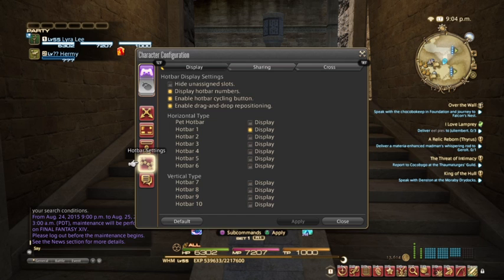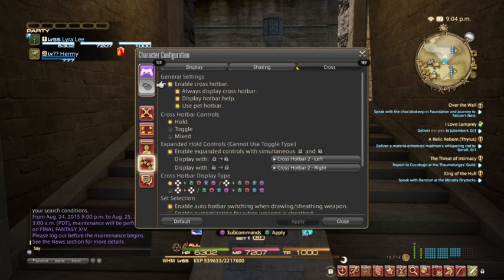In Hotbar Settings you're going to see the Horizontal, the Vertical, and the Cross Hotbar. The Cross Hotbar is PS4-specific and not usable on PC. The biggest benefit in the Cross Hotbar is this section right here — the Expanded Hold Control. As you start to level up your characters you're going to get a ton of abilities, especially if you use cross-class, and switching using R1 can get super tedious.